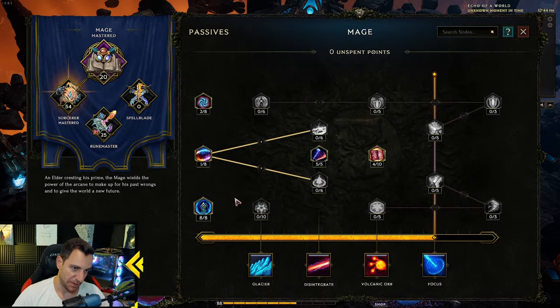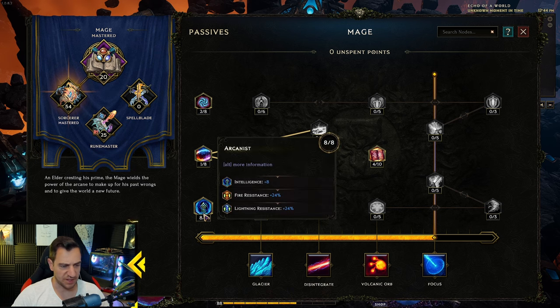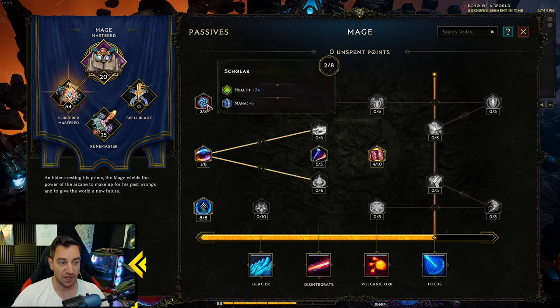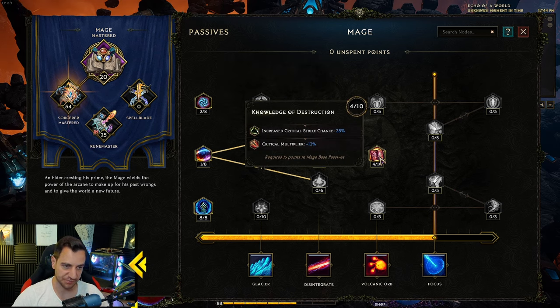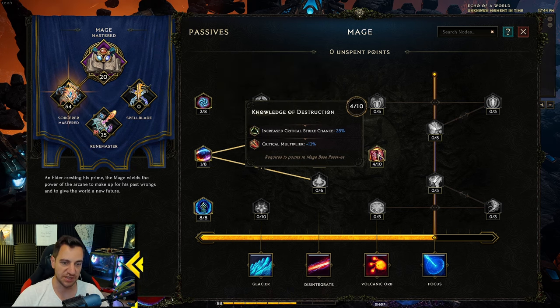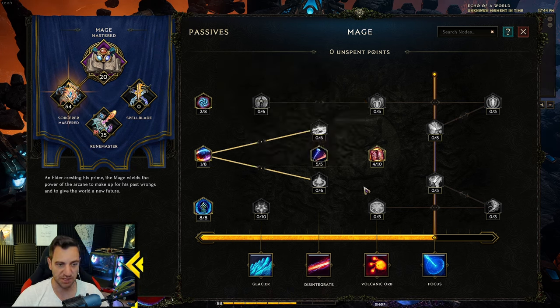The passives — the base one is pretty much always the same. It's Arcanist maxed. You can put one point into this to get the base 7%, which is very nice. Health and mana — you don't necessarily need this, but I kind of like it a little. You can also throw those points into Knowledge of Destruction, which might actually be better. I'll put a build link below with the perfect setup. You put these two into this.